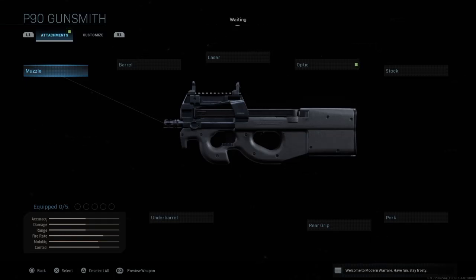Hey guys, welcome back to the channel. In this video we're going to run through the best customization options for the P90 and what makes the gun so really good. I did the MP7 video and said it's the best, but it's between these two — I might even give a slight edge to the P90. The recoil is much better than the MP7, it's more stable, and you can sometimes get away with medium range engagements.